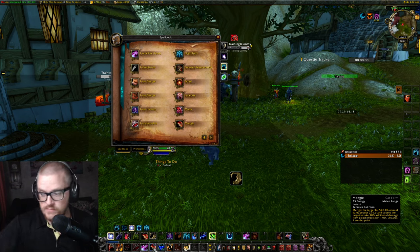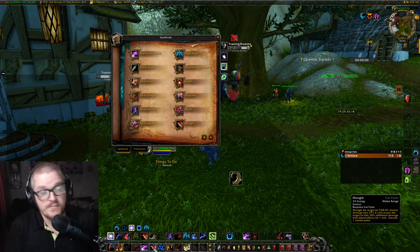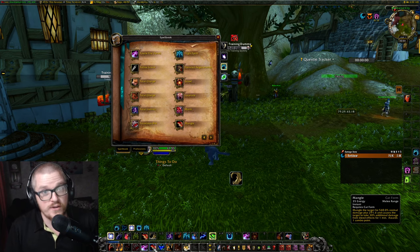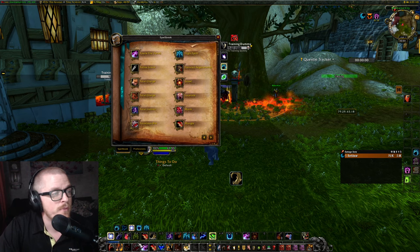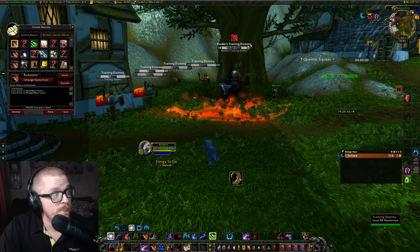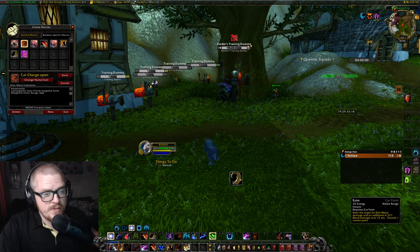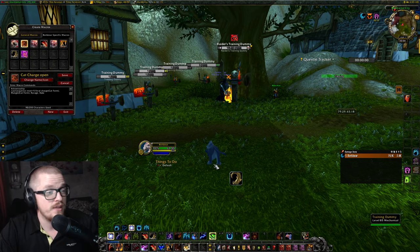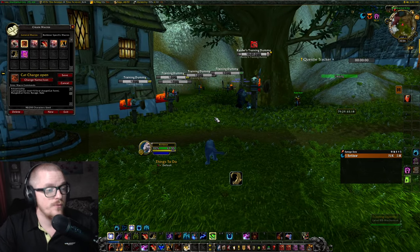We want to deal a lot of damage and also help other DPSers, because we just want to kill stuff as fast as possible. By using mangle, we're helping ourselves but also helping other classes that can cast bleed. After that is casting ravage — it's gonna be free because of the charge — and then we have rake, because it's a bleed. I'll show the rake bleed tracking later in the weak auras.